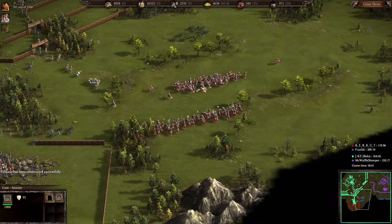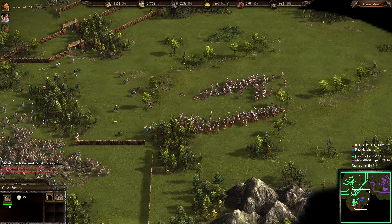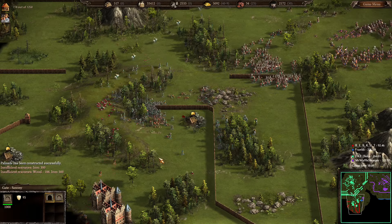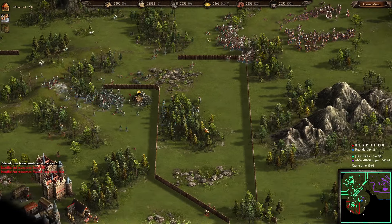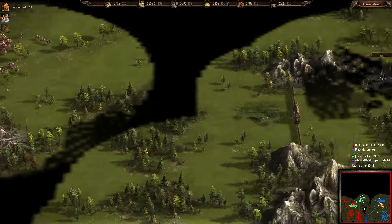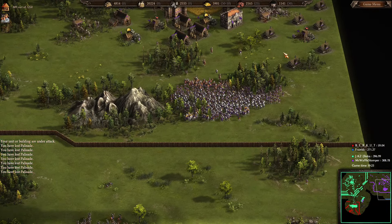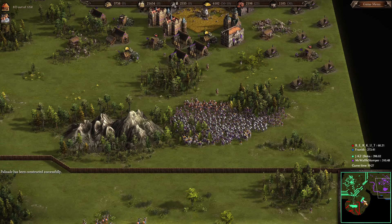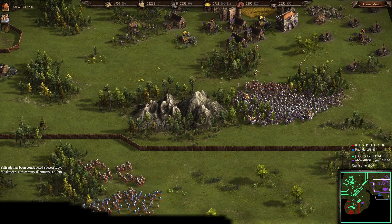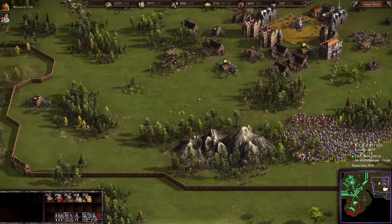I'm also sending my Dragoons over because I saw Frank send reinforcements — I wanted to intercept them. Beka is now inside Berkut's base. Berkut has no troops left, so I don't know how long he'll stay in the game. Frank is moving out toward me and I have most of my infantry left, though I threw my Dragoons to the left side — so now I only have musketeers, about 37 Dragoons, a bunch of round shears, and no artillery.